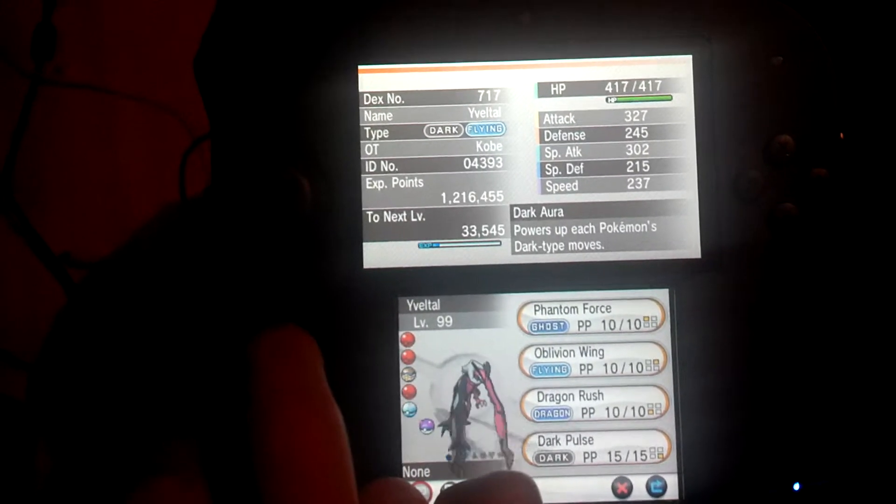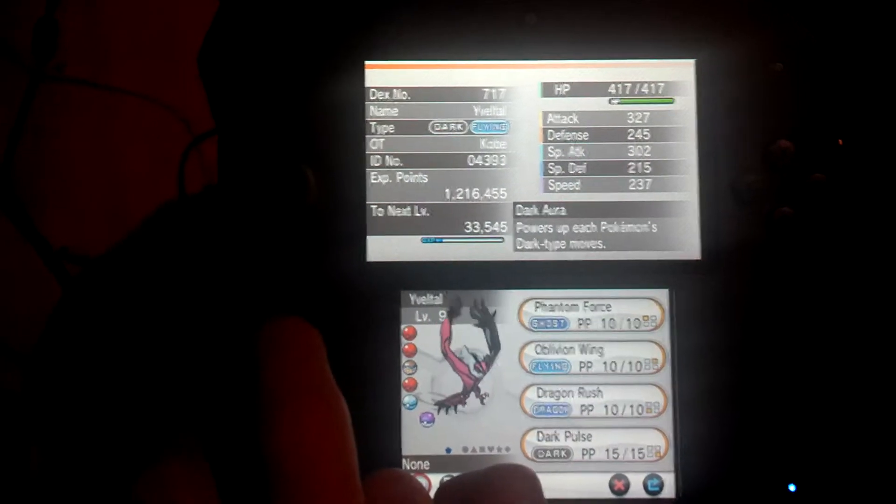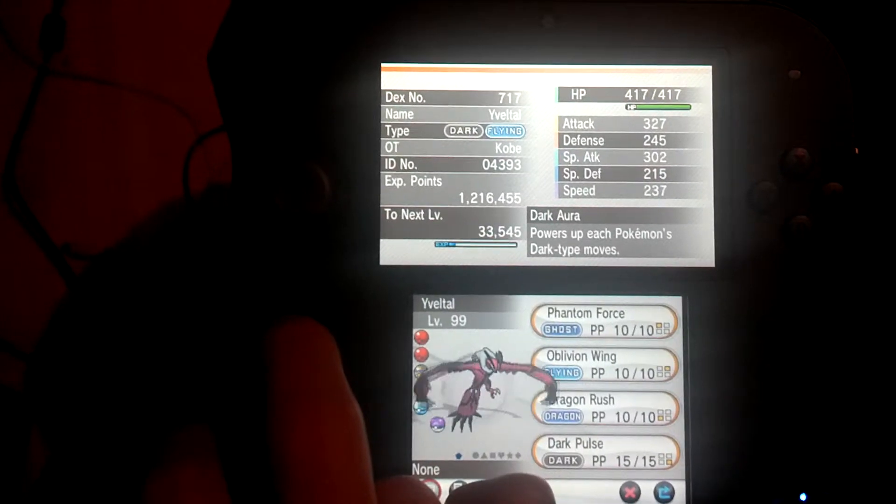And that's what I use in online fights. And Yveltal — knows Phantom Force, Oblivion Wing, Dragon Rush, and Dragon Pulse — and it's level 99.